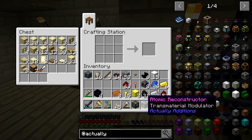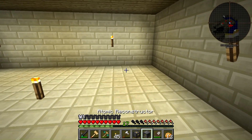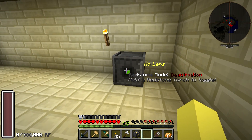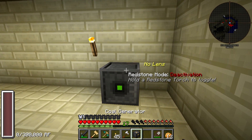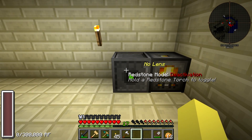This is really only going to be used for getting power for the reconstructor — 21 coal should be more than enough. So we can come down here and put it right over here. You can see it's got a nice little GUI that pops up. It says it's got no lens, it's in redstone mode, and you can hold a redstone torch to toggle it. If you were to take this redstone torch, you can set it to pulse, you can set it to deactivation.